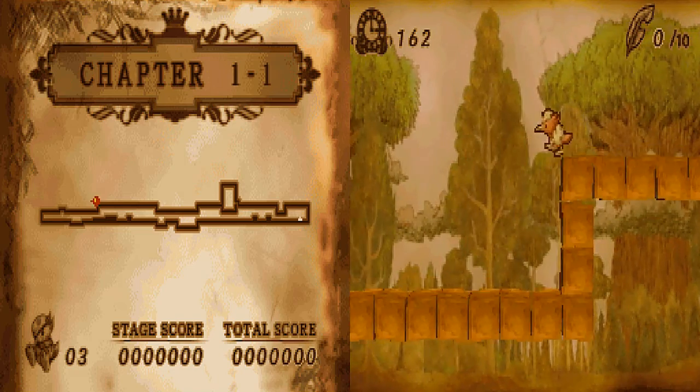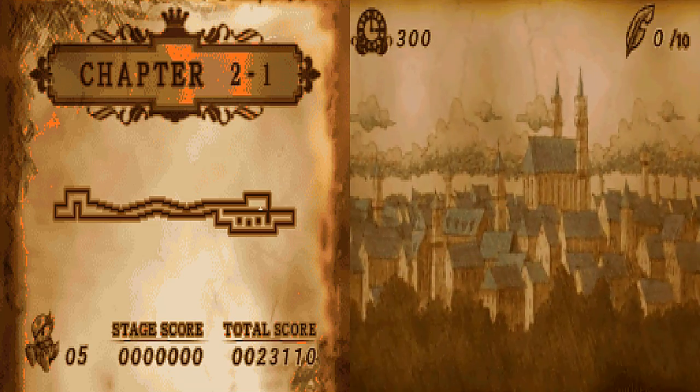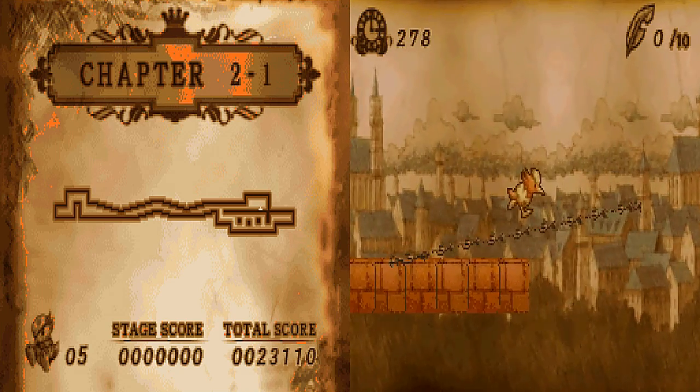Get down there. No, not there. Go back — oh-ho-ho, why did I do that? Hmm, something's different in this place. The difference is there's an invisible wall.